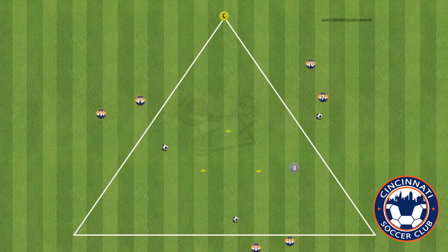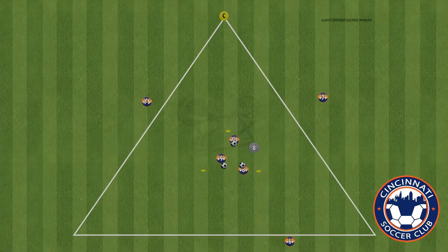In the progression into the main activity, players start inside a triangle, they dribble, then play a 1-2 wall pass — give and go, getting the ball back off the outside player. Then they do an overlap run afterwards, and then make their way back into the triangle. I've added one defender in here.